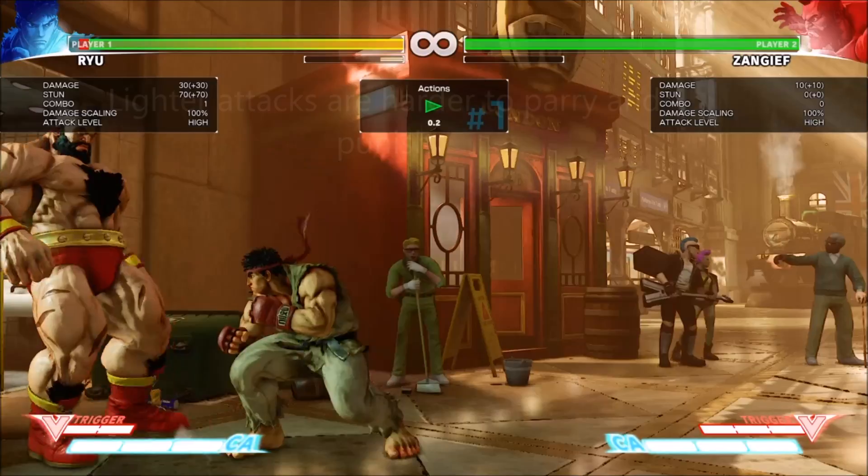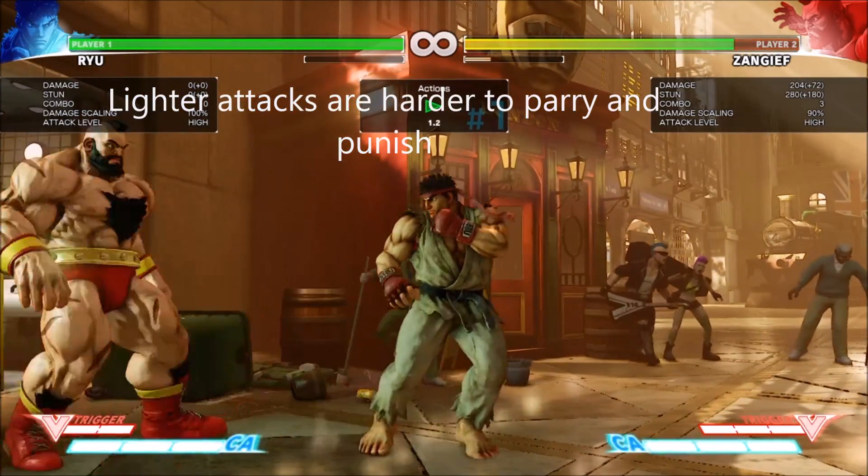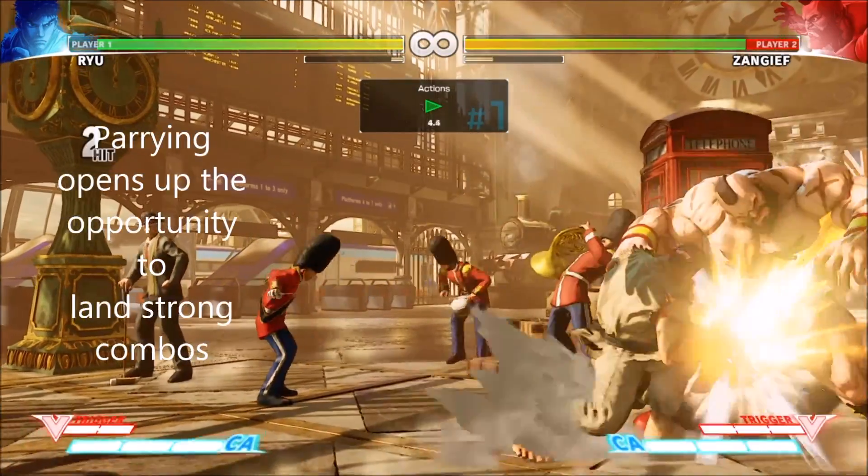Lighter attacks are much harder to parry and punish due to their fast nature. Even though parrying can be risky, it can still give you openings to land devastating combos which can make the difference between winning and losing a match.